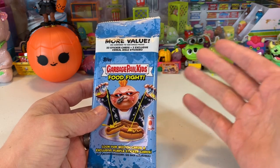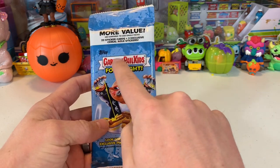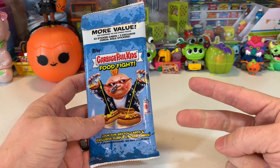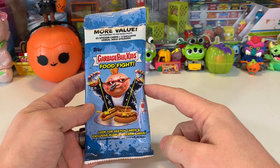I'm not sure — it looks black and white. The card is black and white, so I went ahead and got it just in case it's something special. You get 22 cards in these fat packs, plus two exclusive Cereal WoW stickers. You can only get those in here, so we're definitely going to get at least two of those. I do love my cereal, so let's go ahead and open this up and see if it's something special.